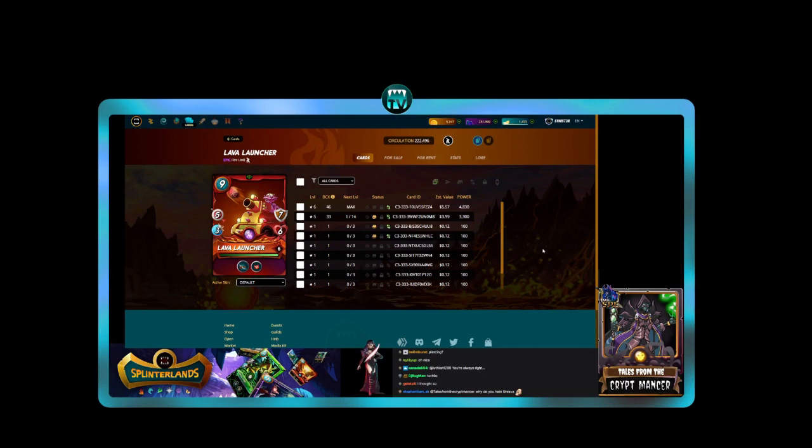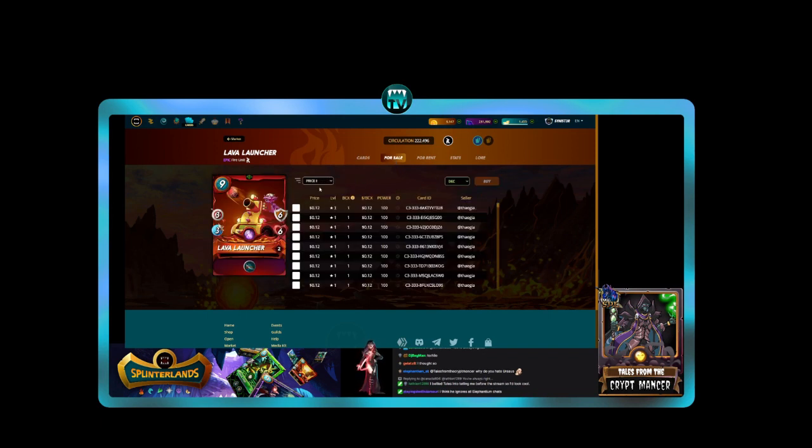What I like about the Lava Launcher specifically is its close range, its shield, and its health pool. It's got a total durability of 13 — I use the term durability because I pull armor and health together as one figure. The current price point is really cheap: one BCX of this epic card is 12 cents. That's crazy. The DEC burn value is close to 10 cents, so you're basically getting this card for near burn value. This seller is giving it away for pennies.